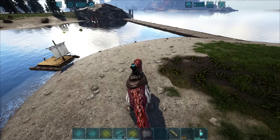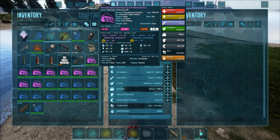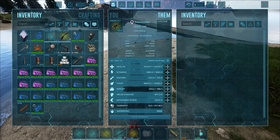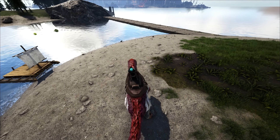Let me show you the stats. I haven't leveled anything in but this thing is imprinted. They basically come up from like 20,000 health up to 24k, and then I think it's like 700 or something on the melee.